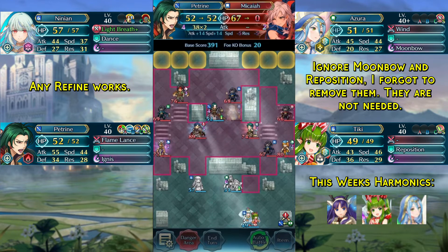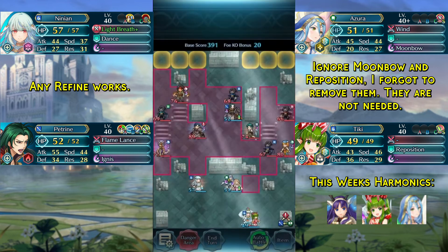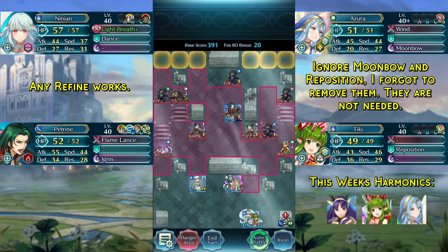We kill Micaiah and then we end turn. Now Soph will attack our Petrine but he will not be able to kill her — in fact he will drop us into Wings of Mercy range.